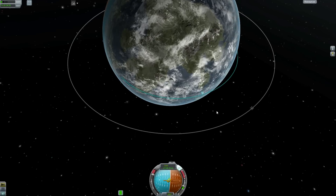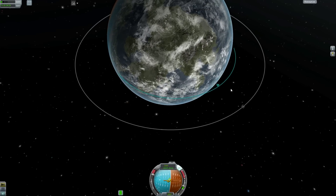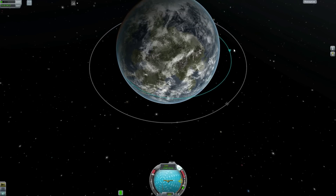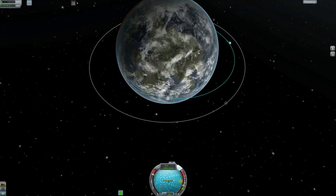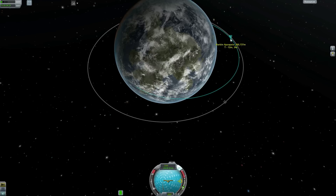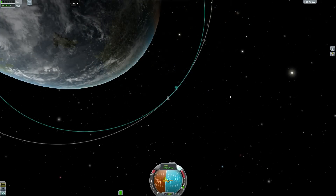Now we're thrusting up to Apoapsis. What we're going to want to do is reach an Apoapsis that matches the height of the space station, which is 316 kilometers. Basically, that's going to be our gauge for what we need to do next — either catch up with the station or allow it to catch up with us.